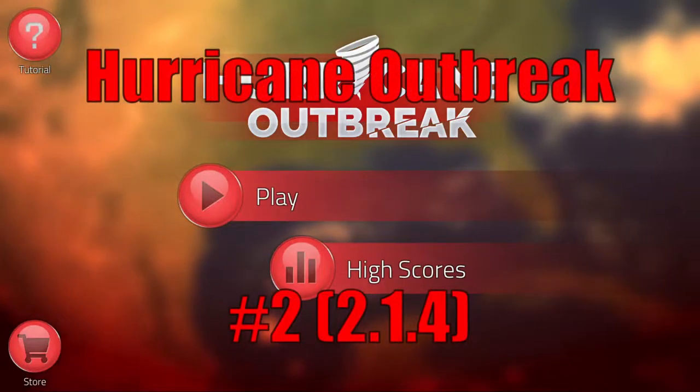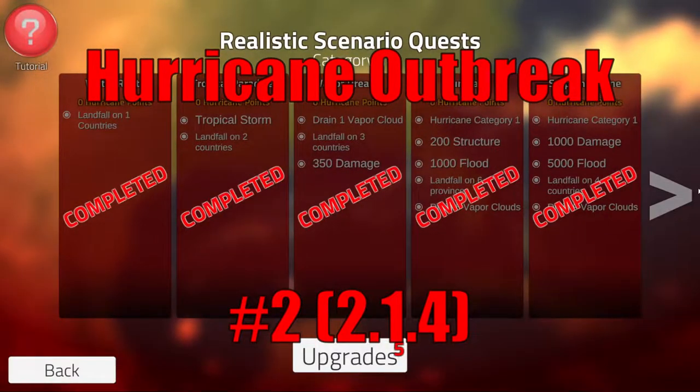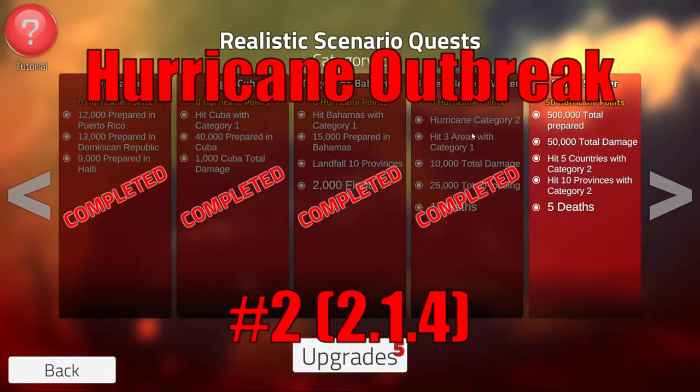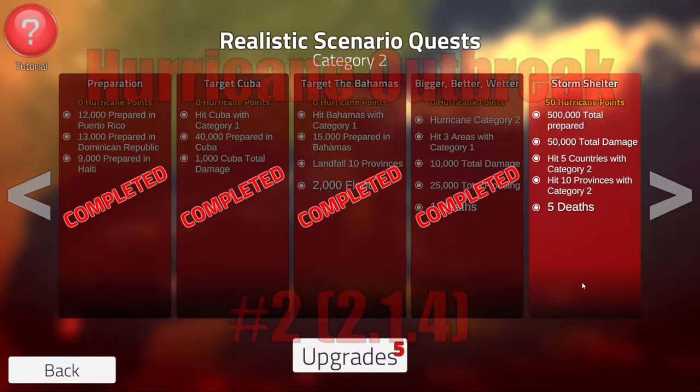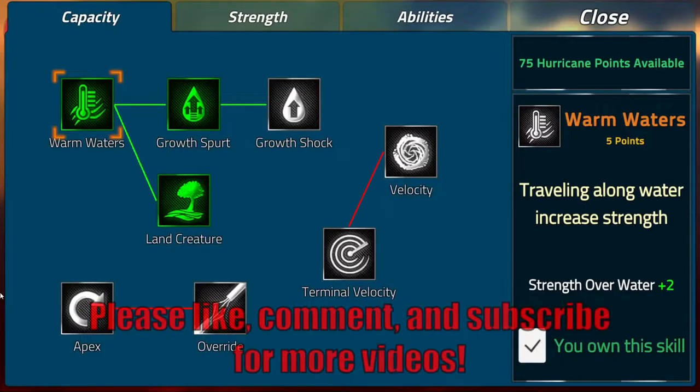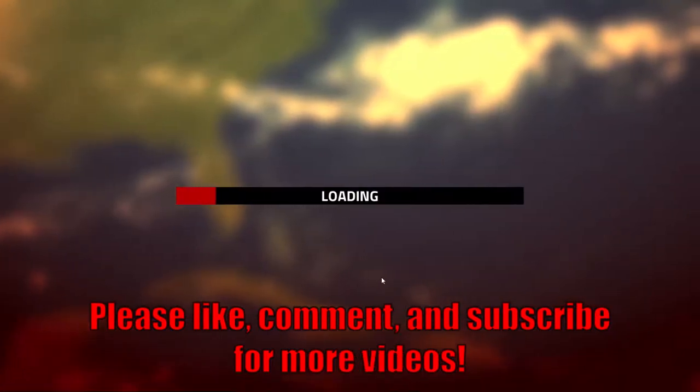Hello, and welcome back to Hurricane Outbreak. Last time we got up to bigger, better, wetter. And today, we're going to go do the Storm Shelter. I do have upgrades I can get, but I really want the better turning, because I hate how slow I turn. So let's go to the Storm Shelter.